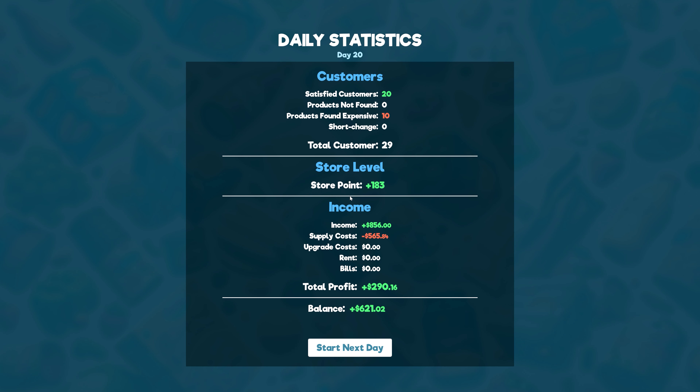We have everything I need for the expansion. The problem is the checkouts - I think I need another checkout point. If I get another one then I need a new employee, and the next employee is at level 20. I'm barely level 14. The checkouts are full, but they don't seem to leave - they just complain.